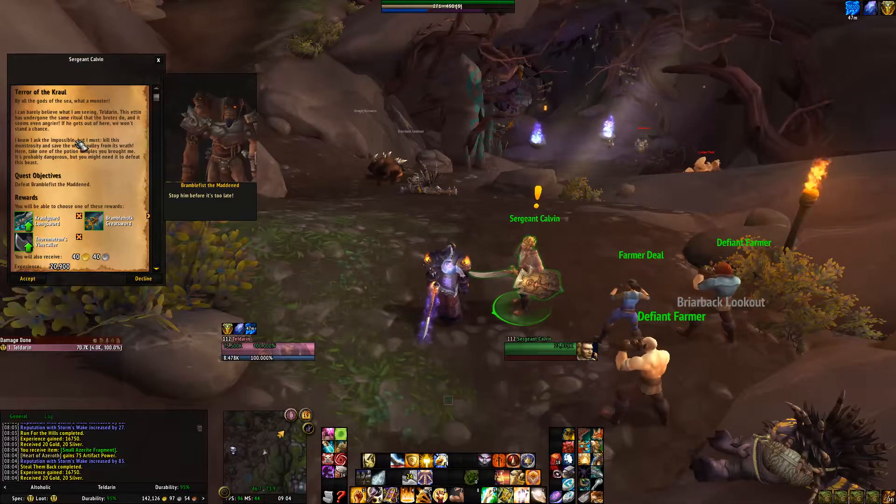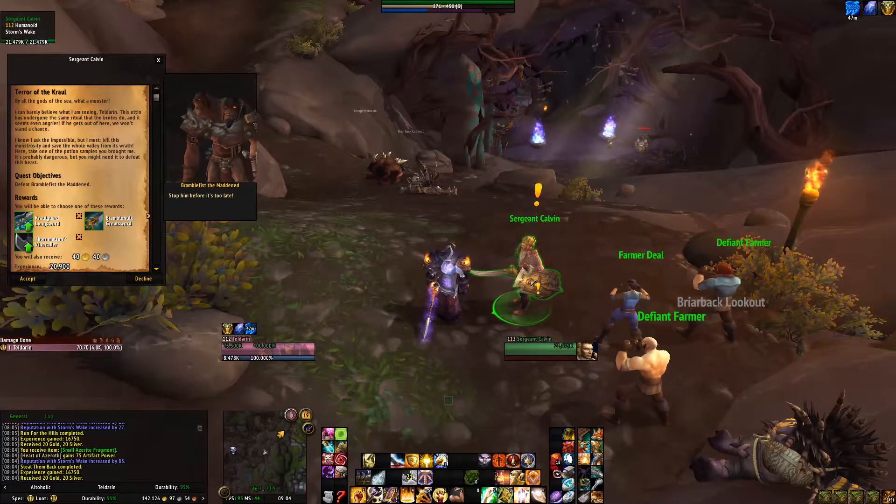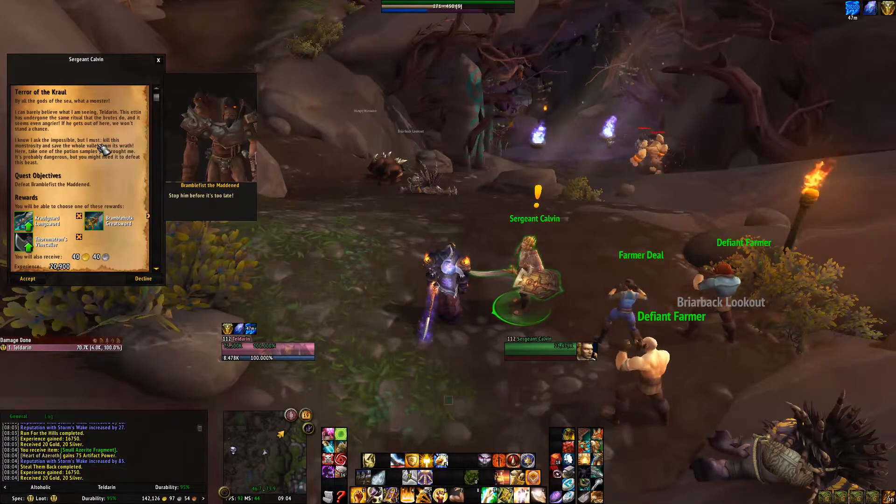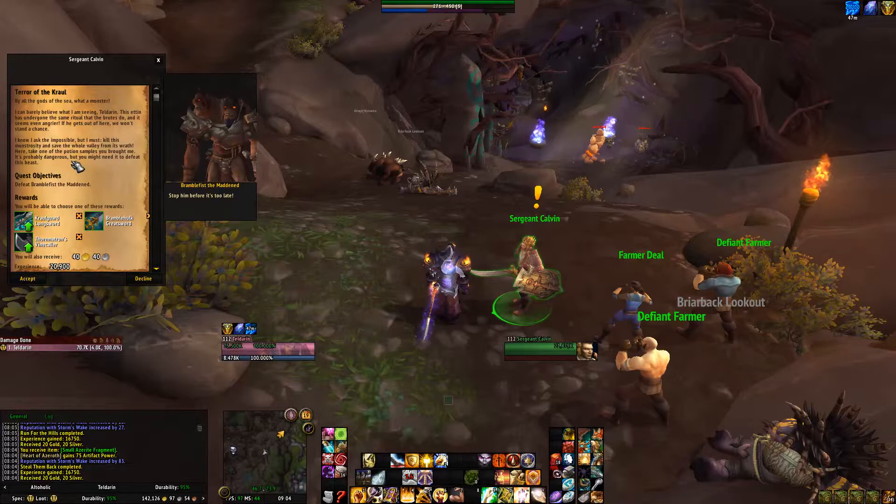By all the gods of the sea, what a monster! Renedim is my home and I will protect it. I can barely believe what I am seeing — Taldoran, this Eden has undergone the same ritual that the bridge do, and it seems even angrier. If he gets out of here we won't stand a chance. Kill this monstrosity and save the whole valley from its wrath. Here, take one of the potion samples you brought me — it's probably dangerous but you might need it to defeat this beast.